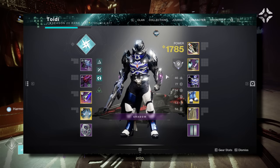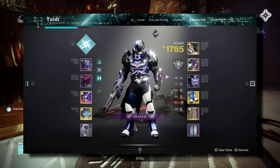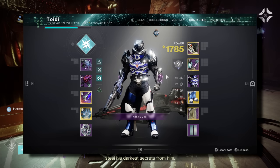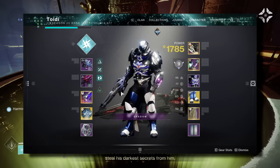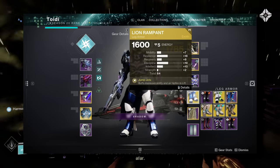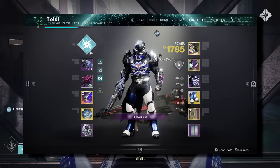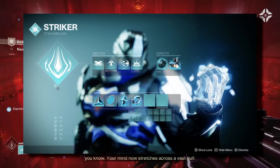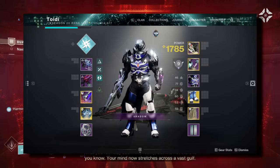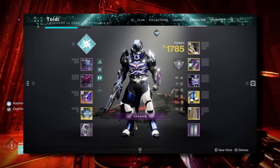While we begin the run, let's talk about the Titan loadout and what you're going to need. I'm not super used to Titan, but this is how I get it done. First thing is you're going to need the Eager Edge Sword. The next thing is Lion Rampant. I'm not sure if you can make it without it, but that's what I use. And then as for the jump, Catapult Lift — you might be able to make it with the other two, but I used Catapult. So your subclass, weapons, everything else doesn't matter at all, just those three things.